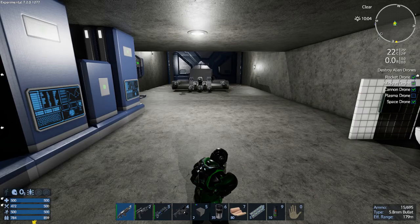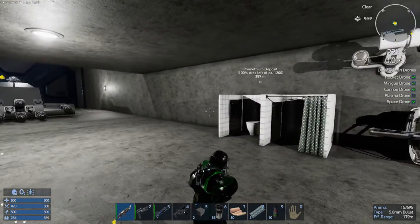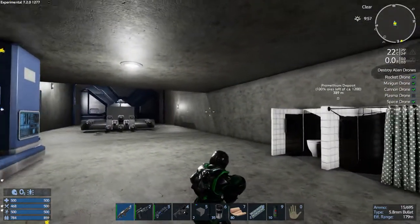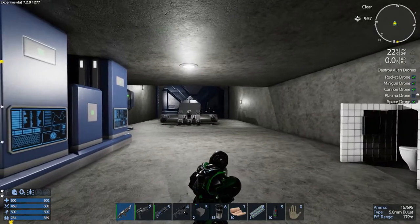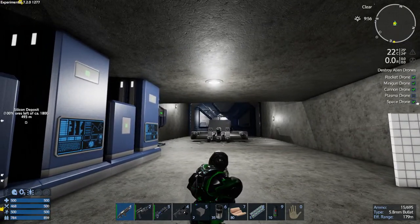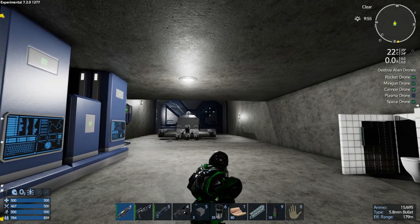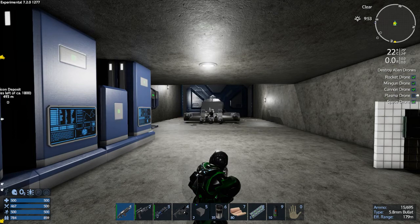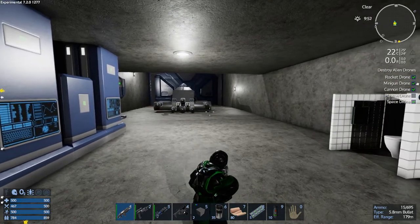Hey, GTI fans, welcome back to another episode of Empyrean Galactic Survival. This is your host, Zealot. This is the Alpha-7 Experimental Branch, episode 13 of the series. Last episode we flew to the moon, we got a bunch of Pentaxid — that was absolutely awesome. We had to smash the turrets down on a close-by POI to do it, but it was so worth it.